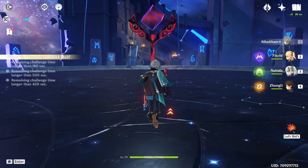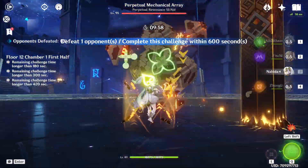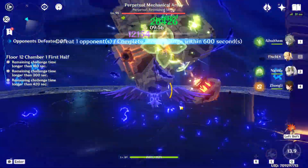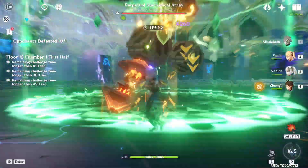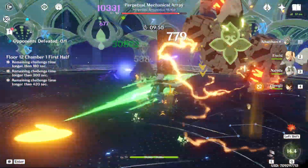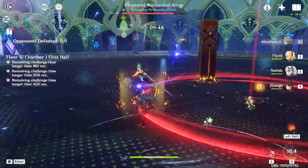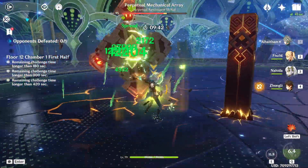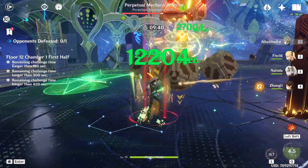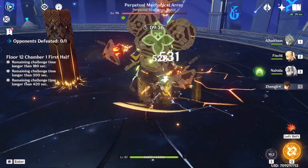I'm a big fan of HoYoverse's approach to some of these newer characters and how little effort they take to build. For example, Nahida doesn't need talents leveled up and can hold a rainbow set with just HP. Alhaitham works on a rainbow set. Yao Yao works with different sets. Because of the focus on elemental mastery over attack, some 3-star weapons compete with 4-star and 5-star weapons — like White Tassel on Cyno, Magic Guide on Nahida, and Harbinger of Dawn on Alhaitham.